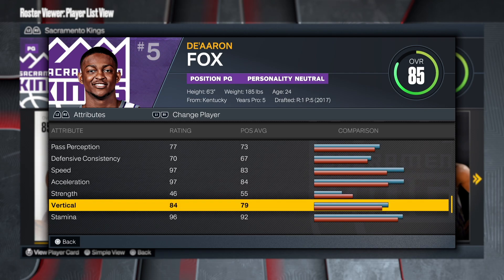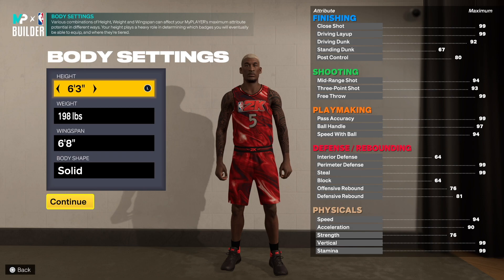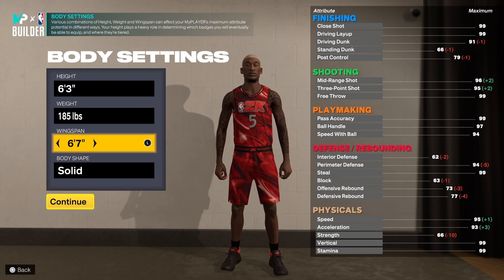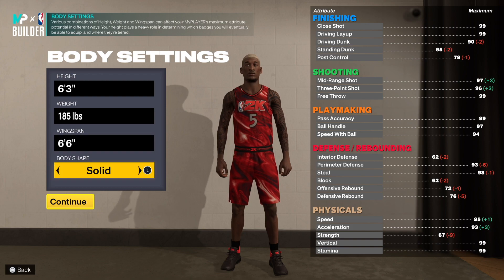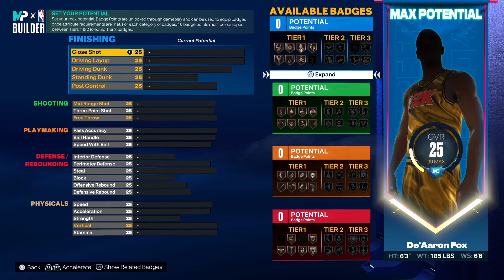He has ridiculous speed and a 84 vertical which is amazing. Now we're going to go to the MyPlayer booth and build De'Aaron Fox. First and last name, position point guard, left-handed, jersey number five. You want to stay 6'3", go down to 185 on the weight, and he has a 6'6" wingspan, so that's what we're going to do. Body shape I'll just leave as solid.